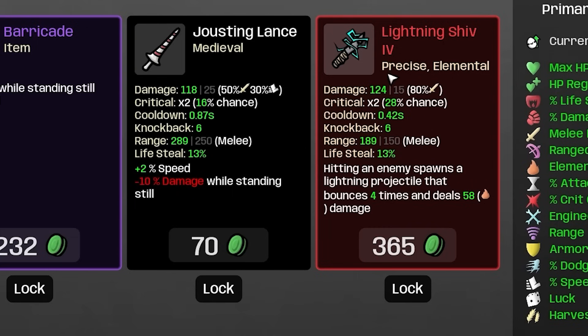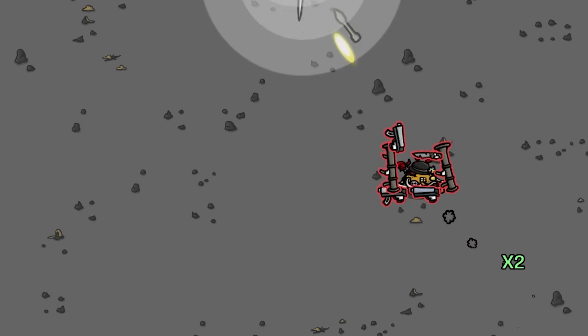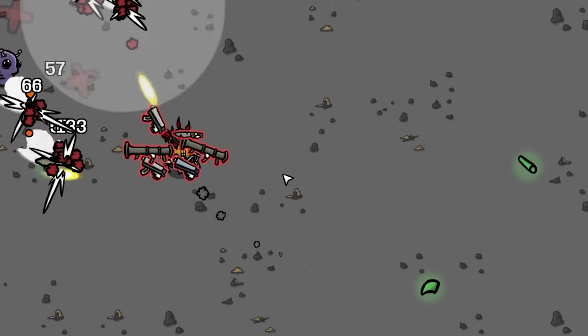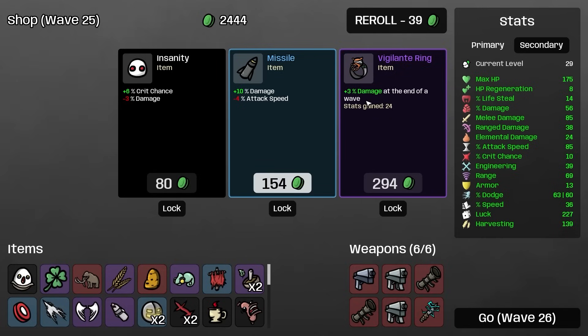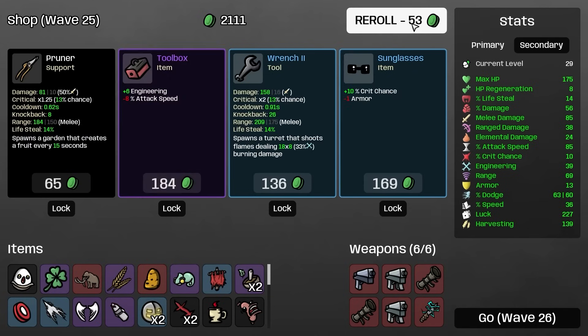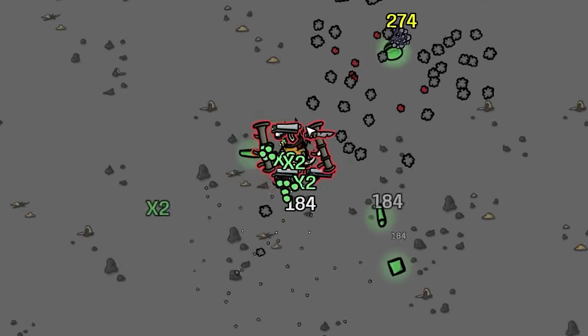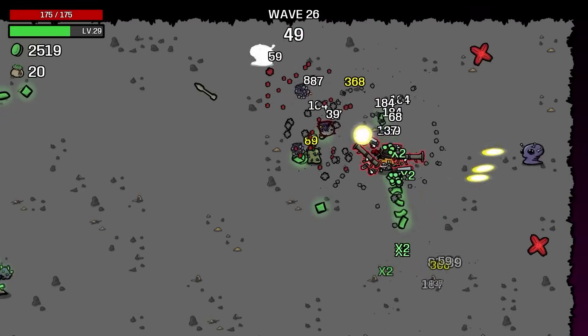There's another SMG — those are up to 57 damage at this point. The sword's up to 165, but I think the SMG is just more straight damage. What I will do is buy a lightning shiv — 124 damage, hitting an enemy spawns a projectile that bounces four times and deals 58 fire damage. So we can get rid of a pistol for that. Now we do have all tier 4 weapons. We also have 3% damage at the end of a wave — we'll have two of these now so 6% damage at the end of a wave.